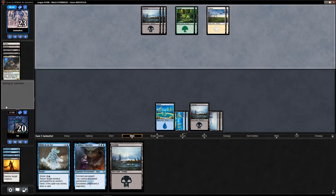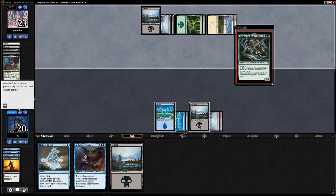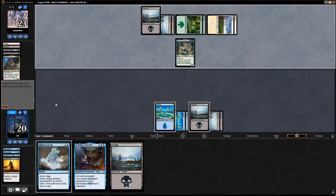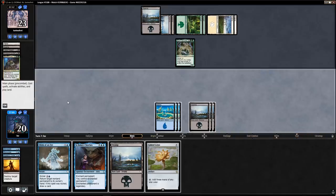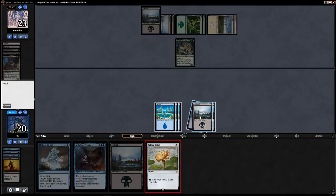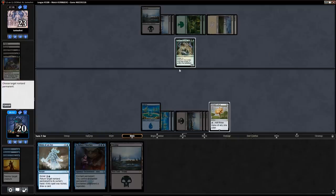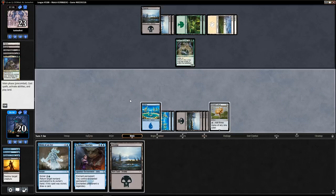I feel like I can Clutches something a little better. I'm kind of feeling like I'm getting set up here with a Placid Light — so maybe if I wait I can use Bolas's Clutches with Blink of an Eye up, because you can bounce your own Clutches in response to removal. I should keep the Swamp in hand — Caligo Skin-Witch is really annoying. Grun, the Lonely King — well, that's something I am going to Clutches.